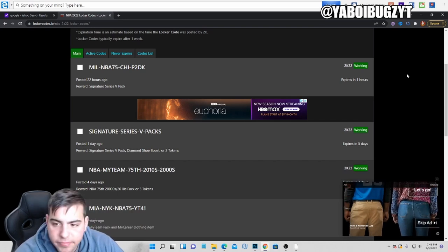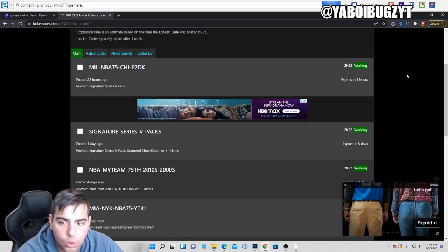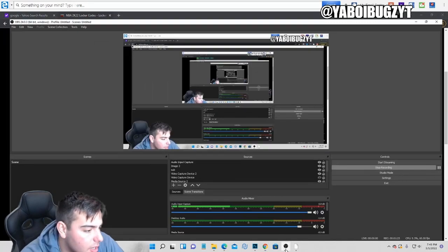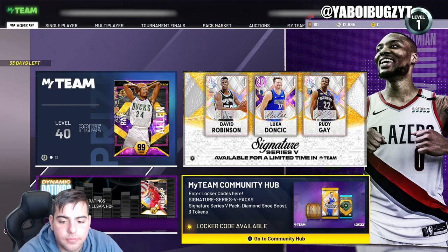I haven't gotten anything good out of codes pack-wise in a really long time, so we're gonna try 'p2dk' — that one contains a guaranteed pack. Oh, it expired! It just expired one hour ago, so that one just expired, which is kind of BS. So that's it — we've only got two active locker codes. Pause the screen, guys.